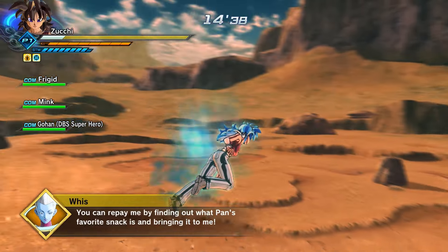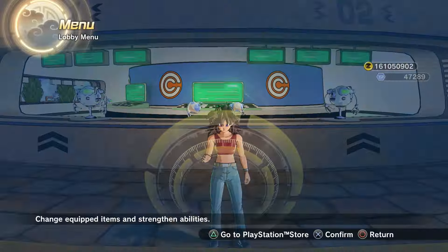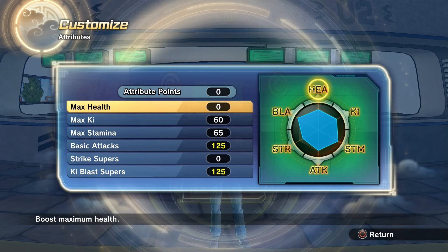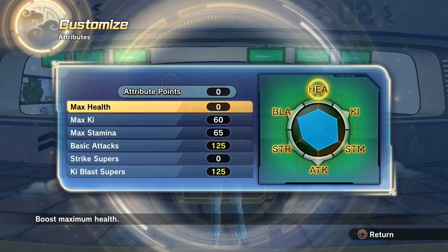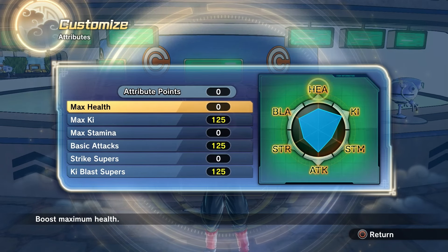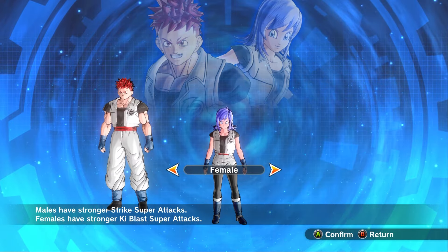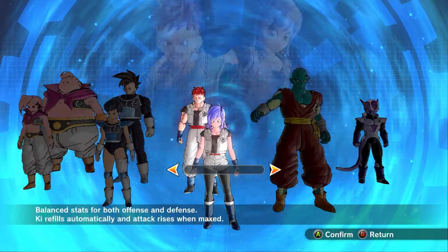First, let's talk about how you should set up your CAC in order to deal tons of damage quickly. I suggest using a pure ki blast build, as they do the most damage, and I definitely recommend going for 125 points in your ki blast skills. Putting the rest into ki and basic attack is what I'd recommend most. The best races for this would include Saiyans in general, female earthlings, and Frieza race characters, though you're free to use whatever type of character your heart desires.